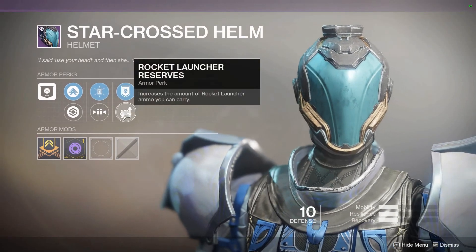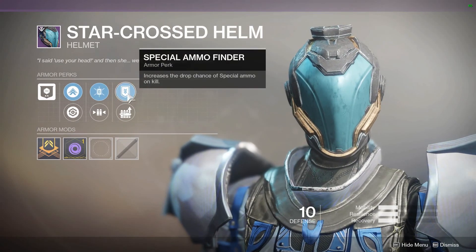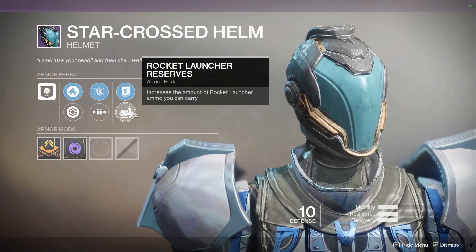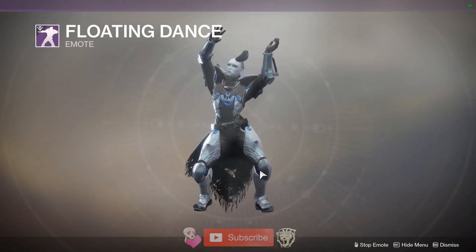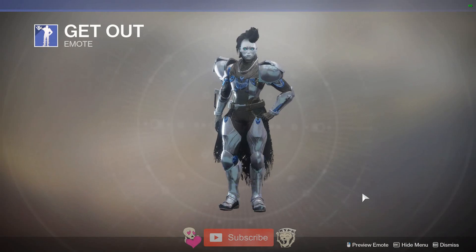We have the Titan Season 5 Helmet with Rocket Launcher Reserves, Heavy Lifting, Energy Weapon Targeting, and Special Ammo Finder. Not bad if you still need a helmet with Rocket Launcher Reserves. Two other things of note: we have the Floating Dance and Get Out, if you don't have those yet.